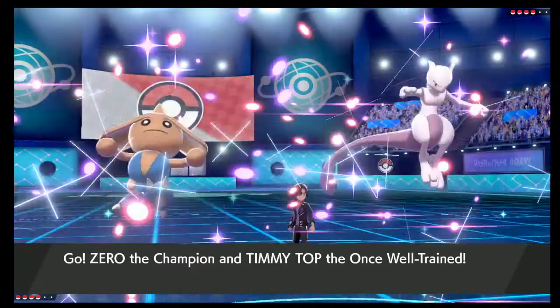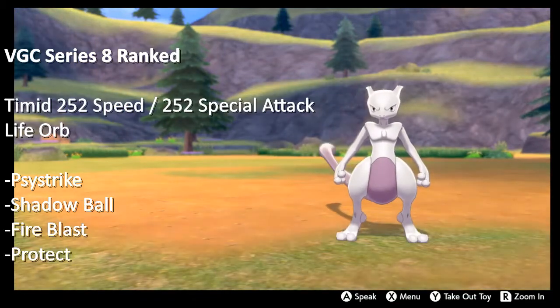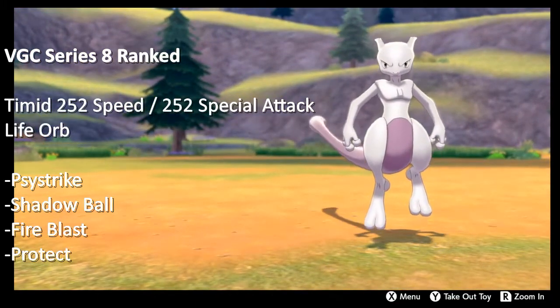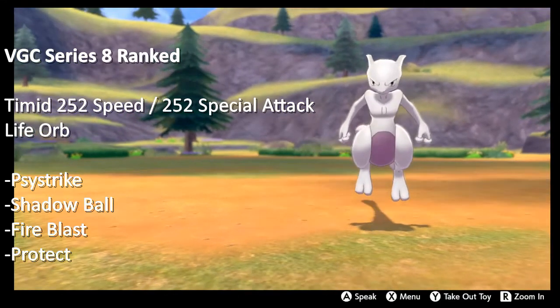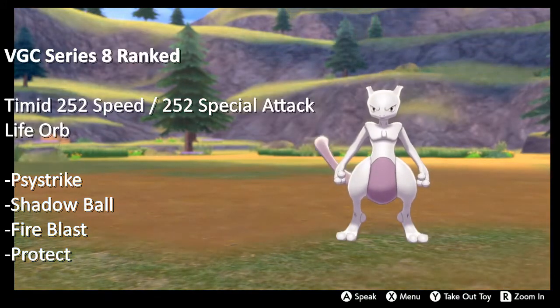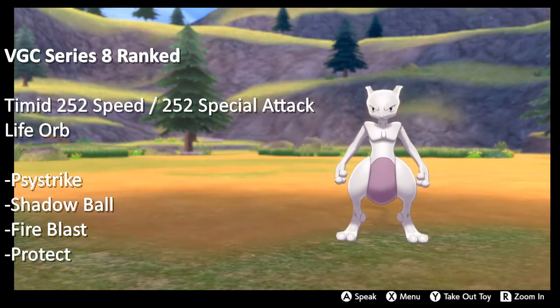For Series 8 doubles I'm running the same EVs and the same item — Life Orb. I'm running Psystrike, Shadow Ball, Fire Blast, and Protect. Protect is super important on your offensive pieces, especially Mewtwo. He's kind of squishy and pretty easy to take down, but that's the trade-off for having the amount of firepower that he has.